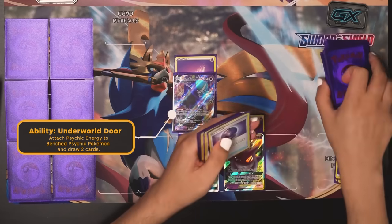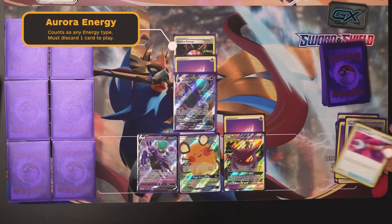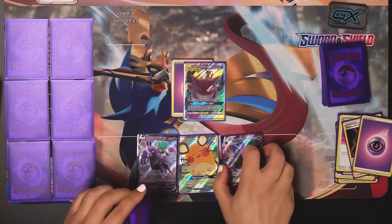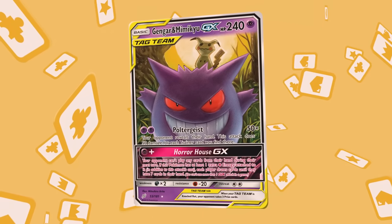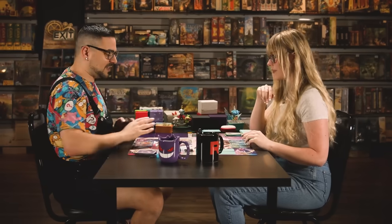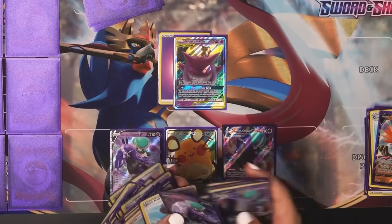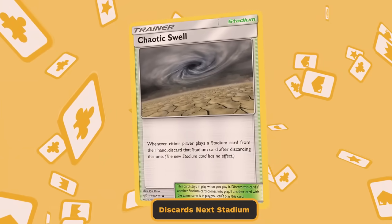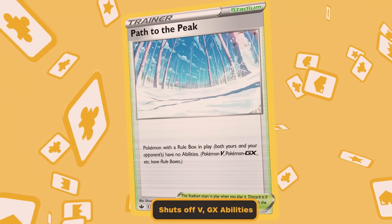I'll put down Gengar and Mimikyu Tag Team GX, use Underworld Door to draw two cards, play Fog Crystal, attach energy, discard my tool, and retreat into the Gengar Mimikyu. Then I'm going to use my GX attack, which says your opponent cannot play any cards on their turn. So you literally draw and that is all you can do — it's back to me. This is the momentum I needed to give myself some breathing room to build a board. I play another Shadow Rider Calyrex V, do some evolving, and put my Chaotic Swell Stadium into play, which automatically discards her next stadium. That's incredibly important because my entire deck is based on using Pokemon VMAX abilities and her Path to Peak shuts off abilities.